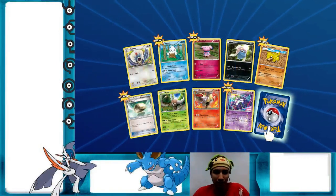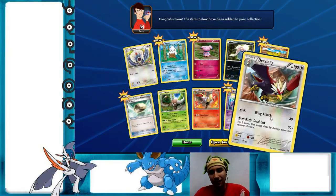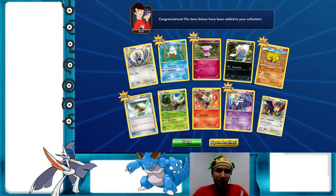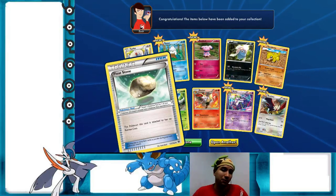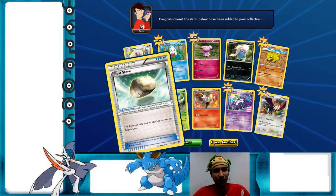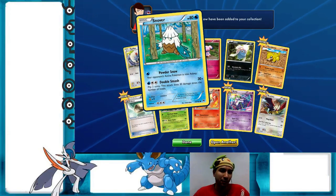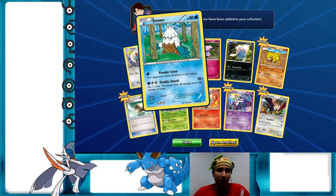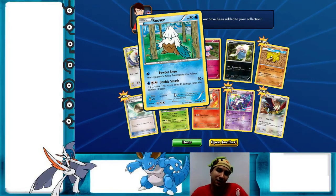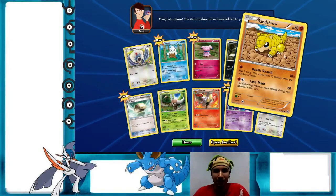Snowbird — another one of my favorites! And you are... Bravery again — bad rare in my opinion. There has yet to be a good Bravery card. But Floatstone — this is definitely one of the staples in the Pokémon card game, both in Expanded and Standard. Snowbird is one of my favorite Pokémon of all time, definitely within my top 20. Powder Snow with auto-sleep, Double Smash — it's okay for a basic. I like the auto-sleep.